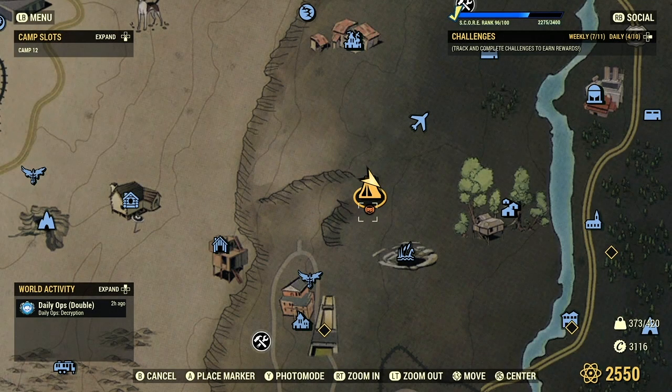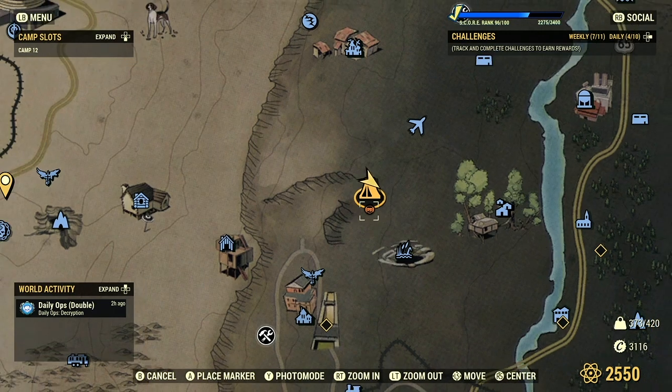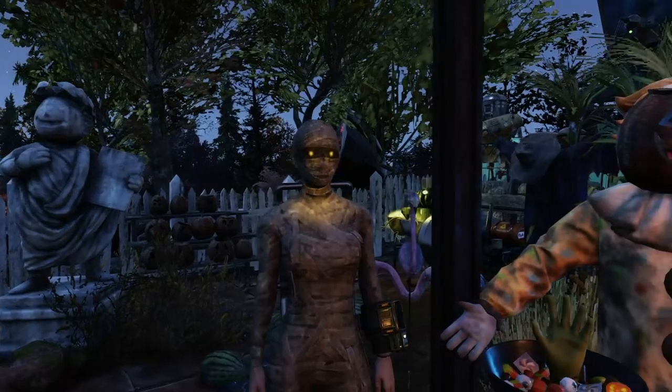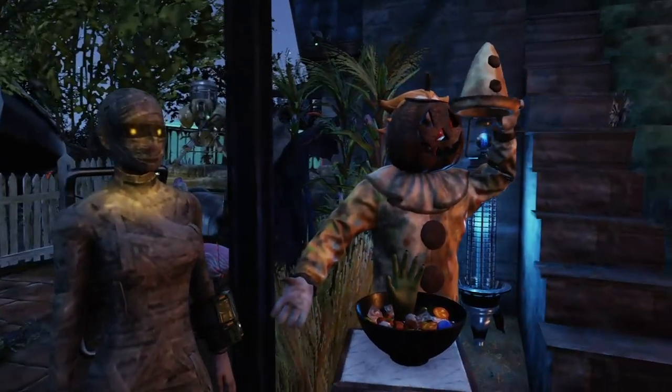If you haven't noticed, there's a little marker on a person's camp — this indicates they have a candy bowl there. Hope this helps! Good luck, guys. I'll see you soon. Bye!